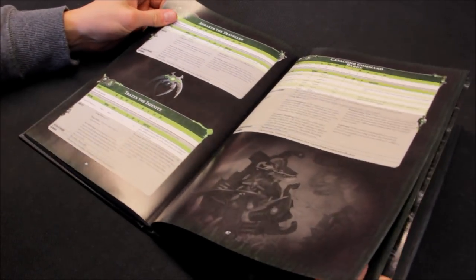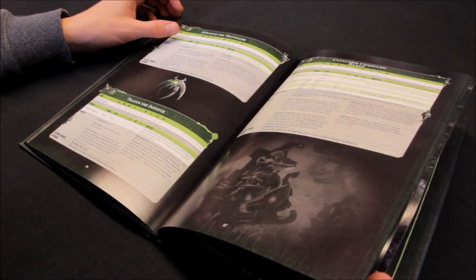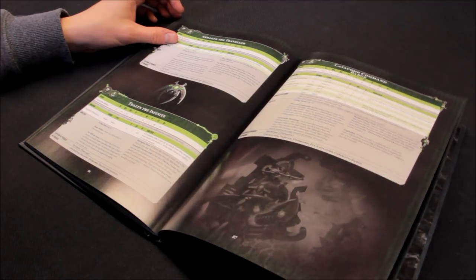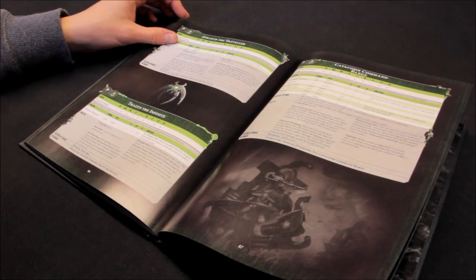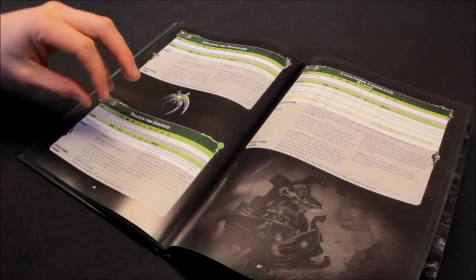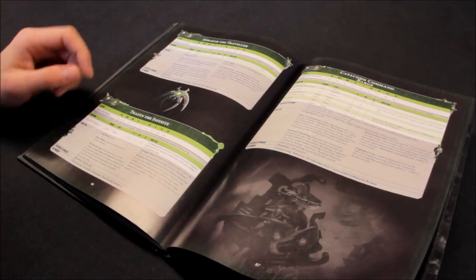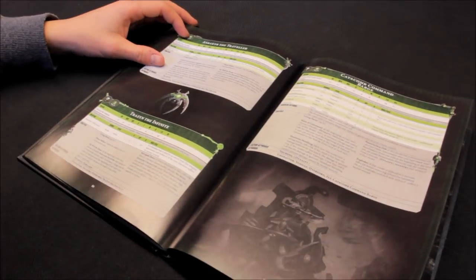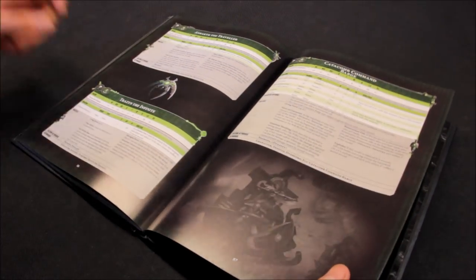Surrogate Hosts - if Trazyn the Infinite is slain, roll a D6. On a 2+, you may choose another friendly Necrons infantry character, other than characters that can only be included once in your army - remove that model as if it were slain and place Trazyn in its place with D3 wounds remaining. If no such characters remain or you roll a 1, remove Trazyn as a casualty normally. He's 100 points so he's cheap anyway - very interesting and very very cheap.